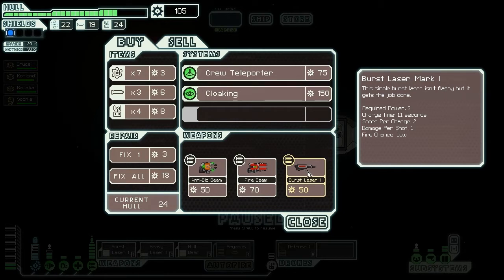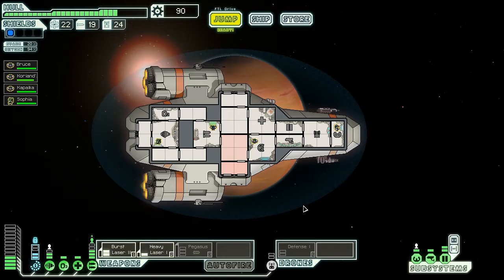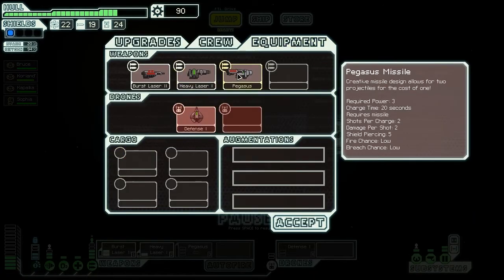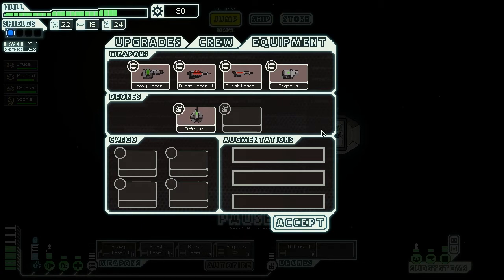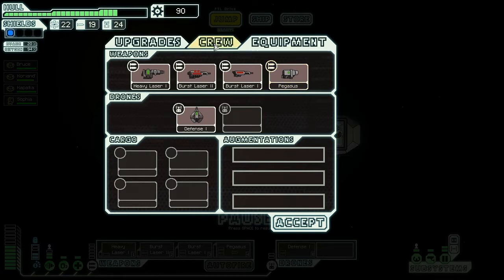Cloaking would be cool but we're actually going to take this Burst Laser. We're going to have a whole bunch of burst lasers and heavy lasers and we're going to sell off the Hall Beam — yes indeed we are. Okay, we are now going to equip this here, and might as well put that there. Now we've got a whole bunch of lasers — I like it — and eventually hopefully we'll have this going, which would be really nice.